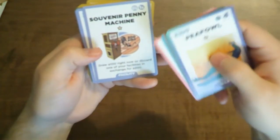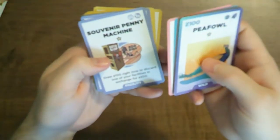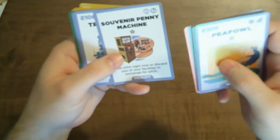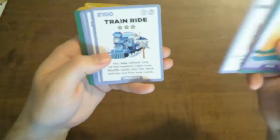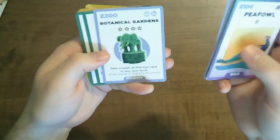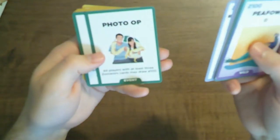Souvenir Penny Machine Facility — that's that token from the main game, or the little premium pack that came with the newsletter. Train Ride Facility. Zoo Entrance — that's important. Botanical Gardens — that's pretty nice.